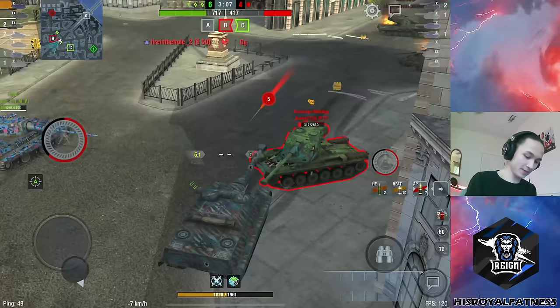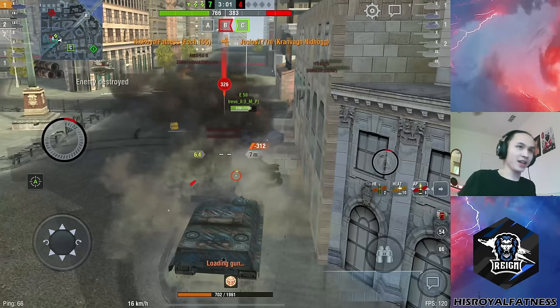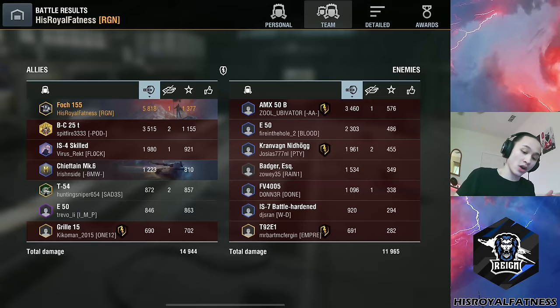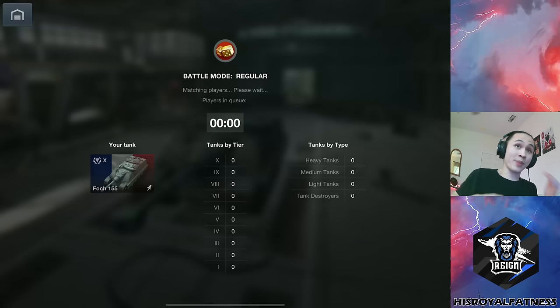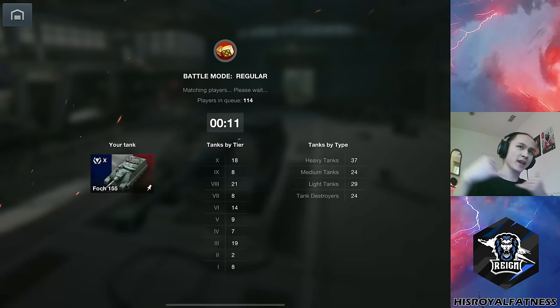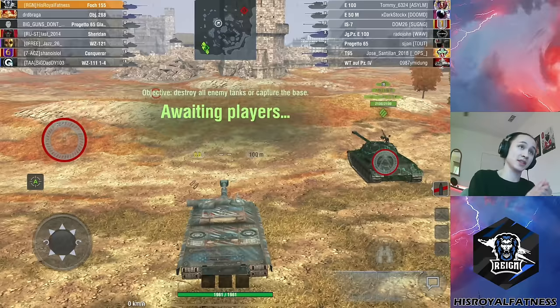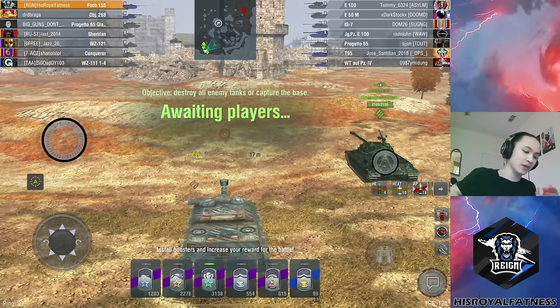I'm going to get out of the way so the E-50M can pick up the kill here. The E-50M bounces — maybe I can get another kill. That game was beautiful. I'm happy with that. I think that was a great example of the Fosh 155 just being flexible, pushing around, catching those medium tanks off guard. I really caught that Badger off guard — I came in, put a double clip in him. He was holding off three tanks, and by instantly flanking around that Badger I was able to make him panic push forward. My team killed him and we continued the aggression. Perfect example of what you should be aiming to do with your Fosh.